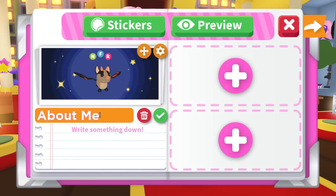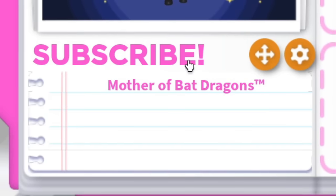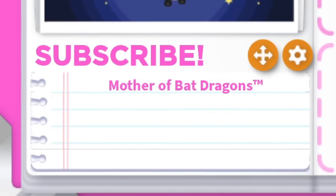And then you can add a little section if you wanna write about me. You can also change the title — I'm gonna put hi. I changed it to say 'subscribe' and I put 'mother of bat dragons.' I do not have that trademark, but I just thought it was funny.